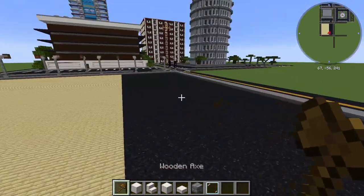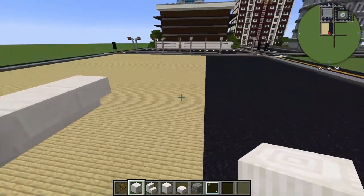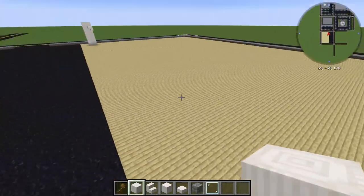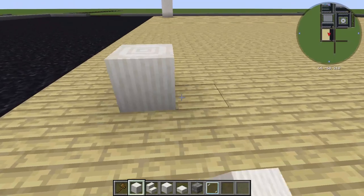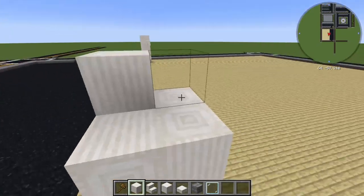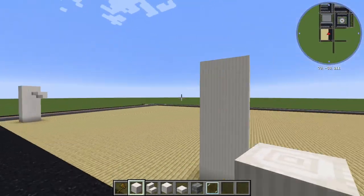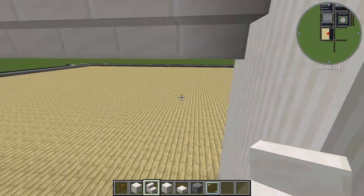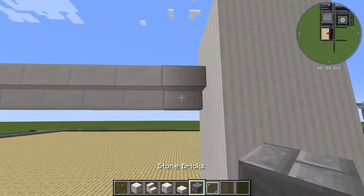We're going to build this. Two blocks, three blocks — we're going to go all the way over here. Actually let's not go all the way, let's go to like right here. So we want two blocks: here, here, here. And we're going to build up to about the same height as that other one, which I think is about that high. And then what else? We're going to go probably with this block here.